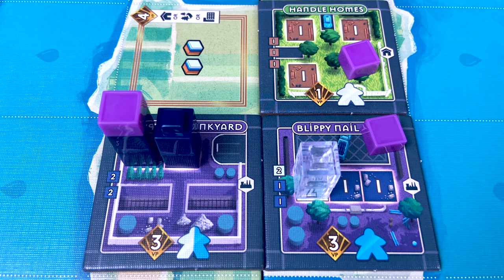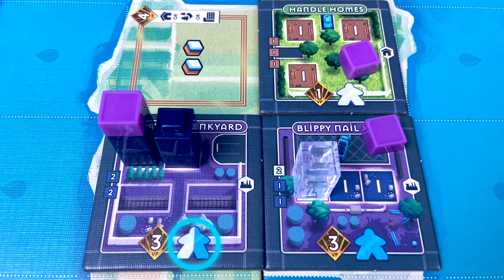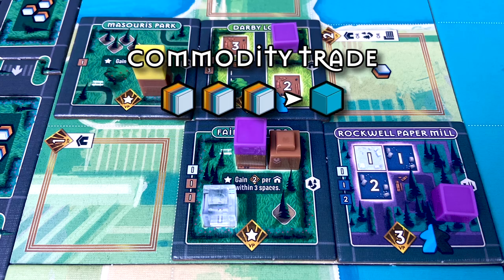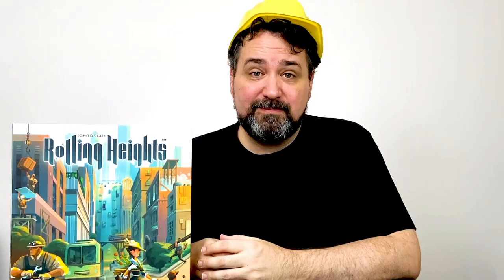All of the construction cubes you earn on your turn are use-it-or-lose-it. You can put them on matching spots on any construction site you own to start completing the building. If you finish it, you cap it off and collect the reward — points, extra meeples, or even certain perks depending on adjacent buildings. You can always trade two cubes of any colour for a glass, wood, or concrete cube, or three cubes of any colour for a more premium steel cube, as often as you like.